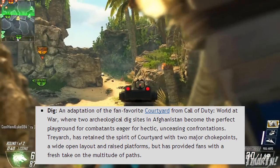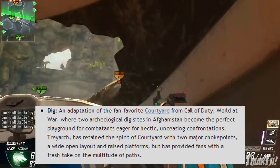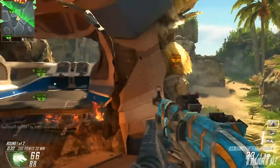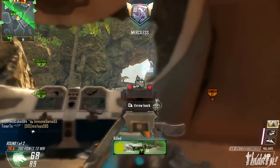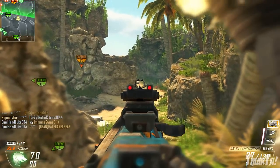Treyarch has retained the spirit of Courtyard with two major choke points, a wide open layout, and raised platforms, but has provided fans with a fresh take on the multitude of paths. That's definitely a good thing. Courtyard was a great, great, great map in Call of Duty World at War — that's probably my favorite Call of Duty I've ever played — so I'm happy to see this one come back, and it should be a lot of fun on the new game.